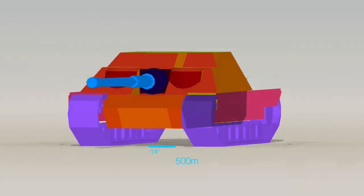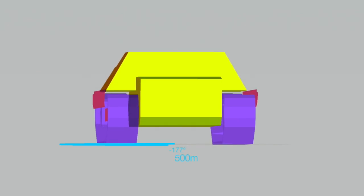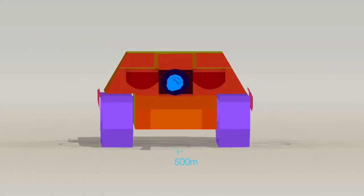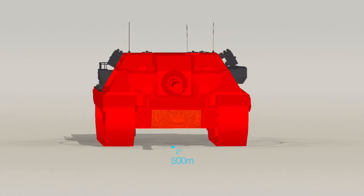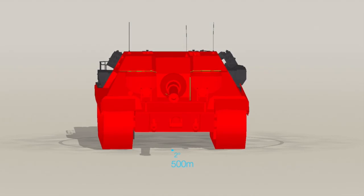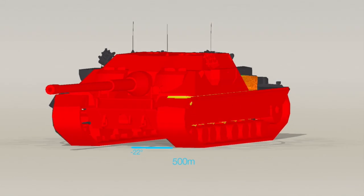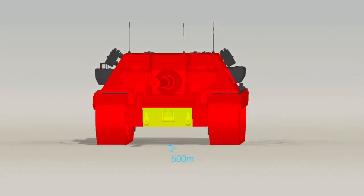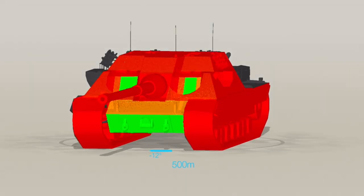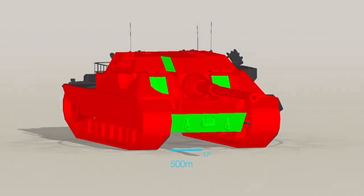That other trick up its sleeve is its frontal armor — this thing is just a beast up front, like the Foch but better. Stacking it against an E100, it's just a big red bouncy castle against that premium super heavy. It's also a really good side scraper, and with that 10 degrees of gun depression it makes a big difference.